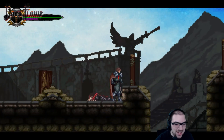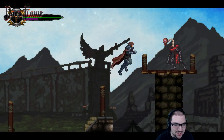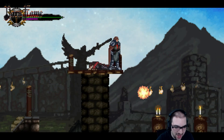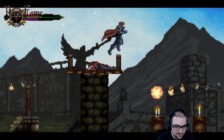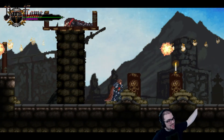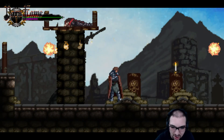Look at that statue in the background — I love this background. Beautiful art, just outstandingly stellar art. There are going to be spikes in between there — I learned that from earlier! Oh, if I hold down long enough I guess it does move the camera — it's just a really long hold. And holding up works too — good to know.